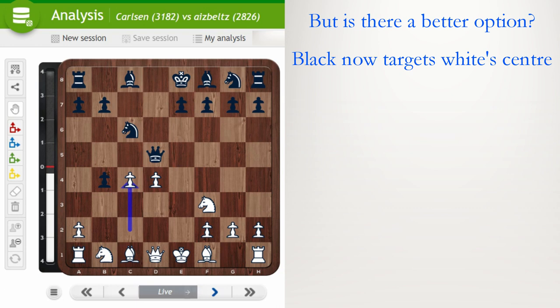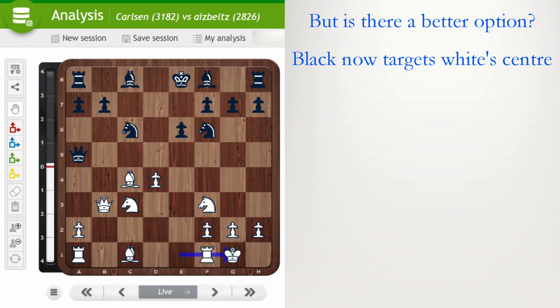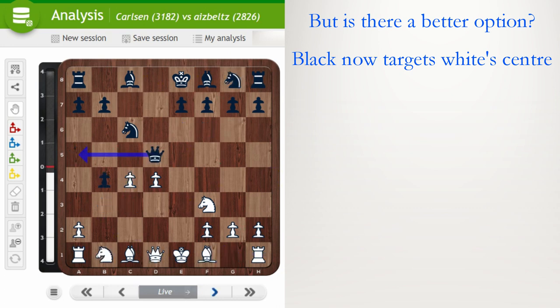Magnus had to take in the center. After Queen d5, c4, Queen a5 — this gives white a huge edge. What else was possible? bxc3 looks right because you get rid of white having two pawns in the center. After Knight takes c3, Queen a5 attacks the knight, Bishop d2, e6 — black seems okay. You could go Queen b3 instead with ideas of Bishop c4. After Bishop c4, e6, white has compensation. In the game, c4, Queen a5, d5 — Magnus is taking over.